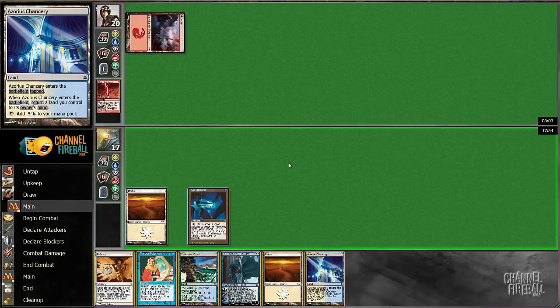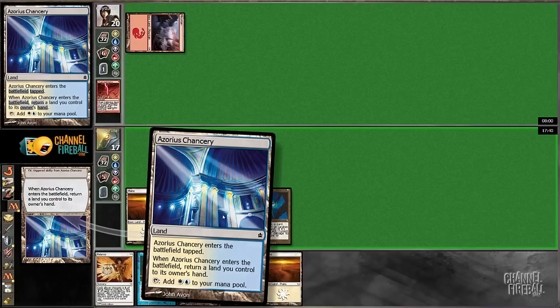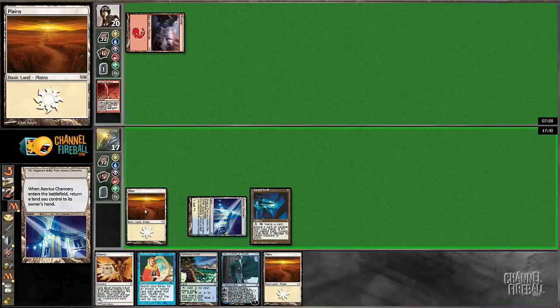I don't know if I can afford to play that. He's got Molten Rain in his deck. This is why I hate these cards — I should have taken this out for an island or something. I just didn't think about it. If we get lucky and he doesn't have it, then maybe we'll get a chance to redeem ourselves.